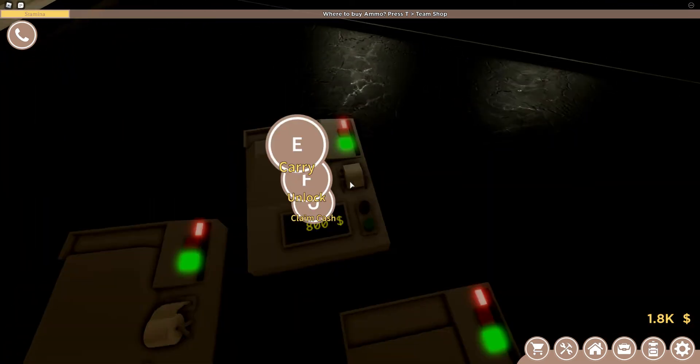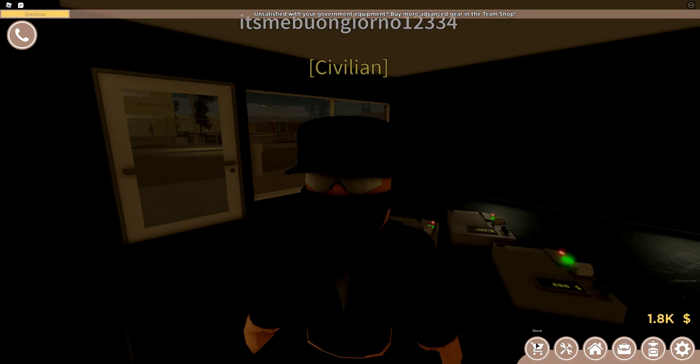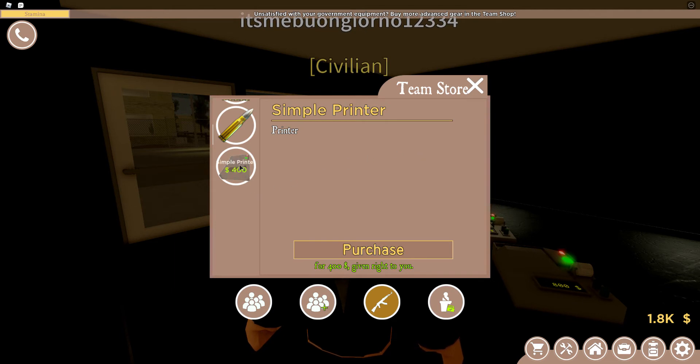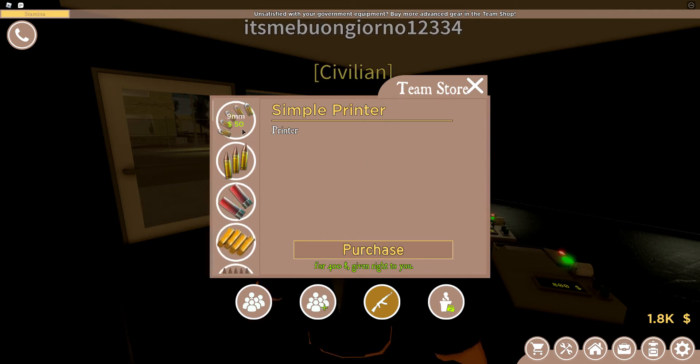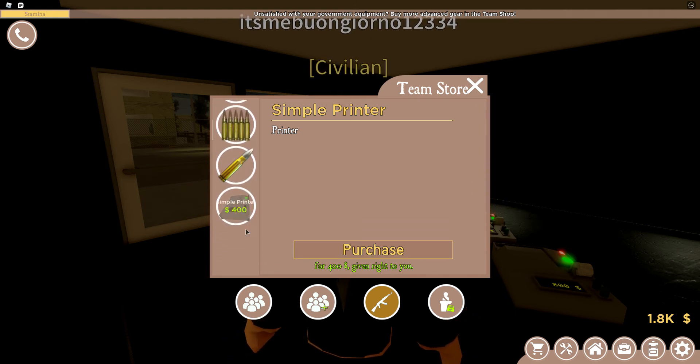So, these are called printers. You press this, press T, then you see — you go here. When you're on the 9mm, you're on the bullets, but you scroll down and you see this printer.